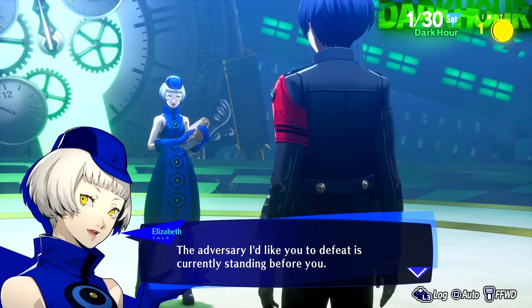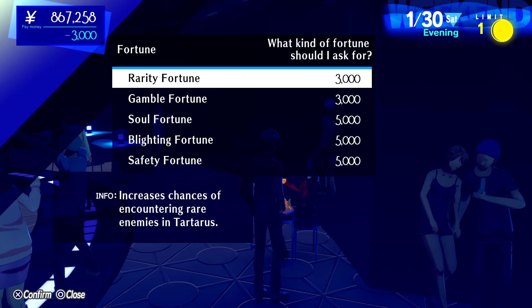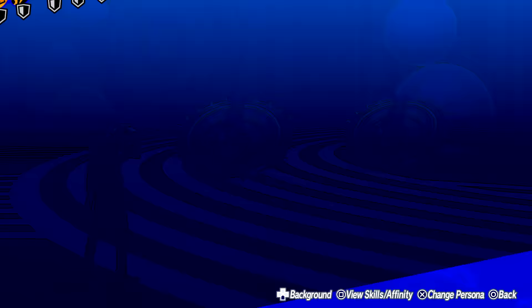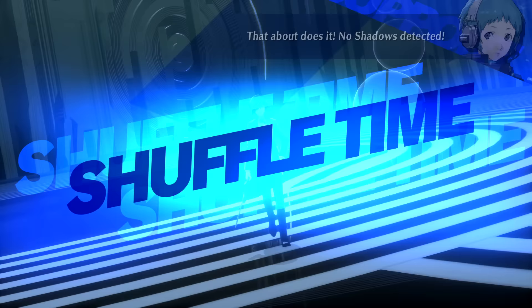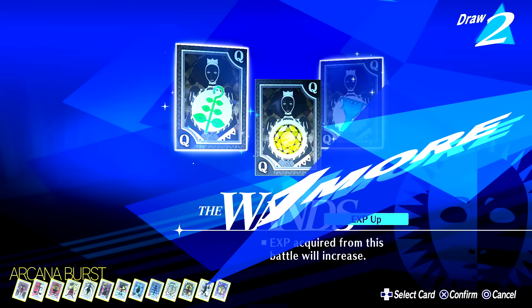Before we get too ahead of ourselves, a few preparations aside from persona fusions actually have to be made in order to beat this challenge. The first preparation comes before even entering Tartarus — we have to make sure to take a quick trip to Club Escapade and receive the Soul Fortune reading, which lets the clergy gauge fill up faster. The few final preparations come in the battles right before we face Elizabeth herself. Just make sure you have a fully banked clergy gauge for both MC and Fuka. On top of this, we also have to get the Queen's Cup from Shuffle Time to receive Charge and Concentrate buffs for the next battle.